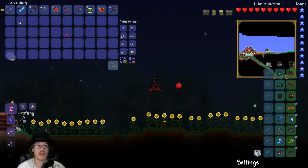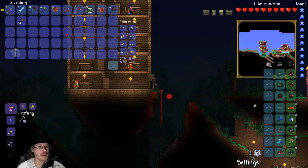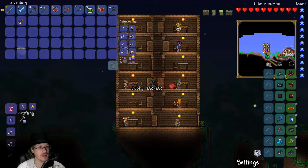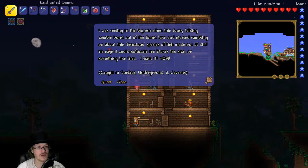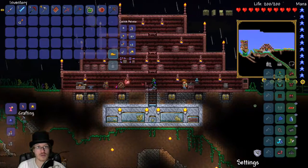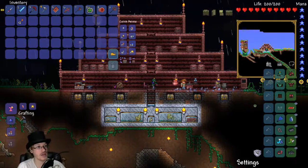That's basically all of it. Now I was going to do some fishing quests and fishing. Bobby - I was reeling in a big one when this funny talking zombie burst out from Forest Lake and started rambling on about a ferocious species of fish made of dirt. He says he could suffocate ten blokes his size or something like that. I want it now - so this is any surface, underground, or caves. I'm going to go to that jungle place. I got all those worms. In the rain, worms just kind of spawn.